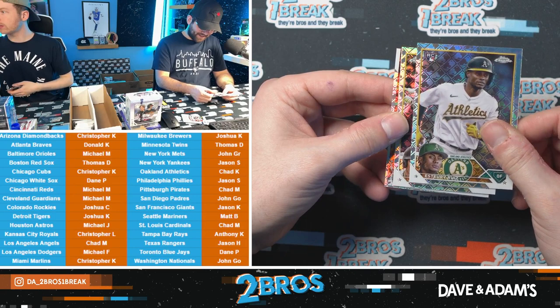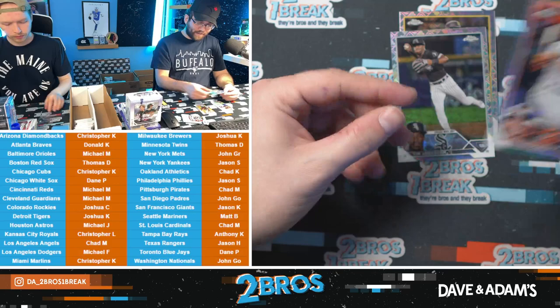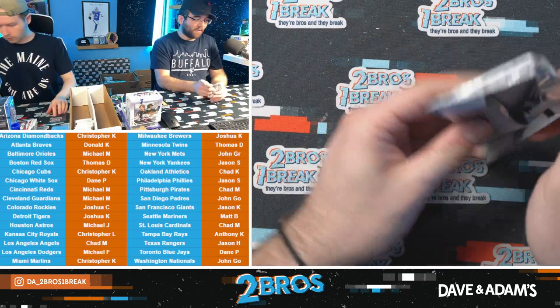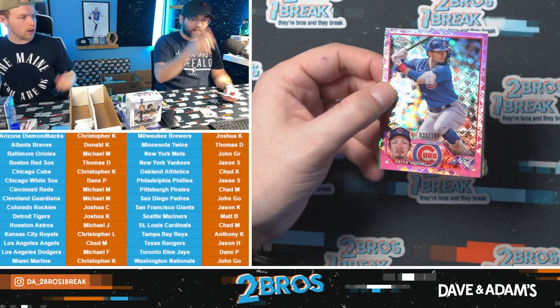Estuary Ruiz rookie out of the hobby pack. We have a Juan Soto, a Future Stars Adley — I'm out on Anthony right now, me too — and a regular Adley. Nice Orioles pack! Logo Fracture Adley indeed. Not bad, and a Future Stars base. We have a pink Seiya Suzuki to 199 — nice Cubs hit there.